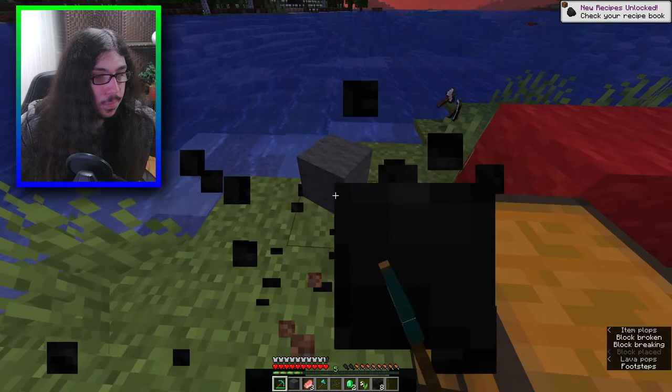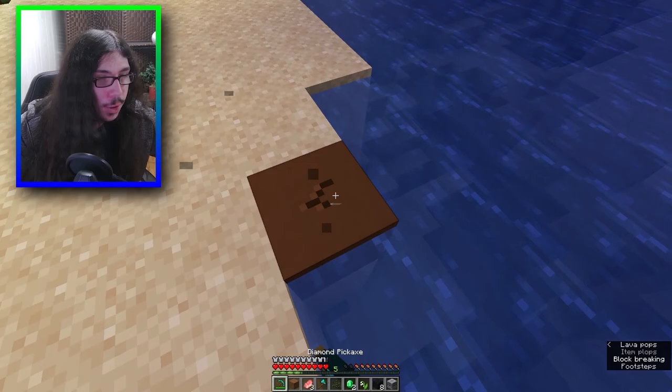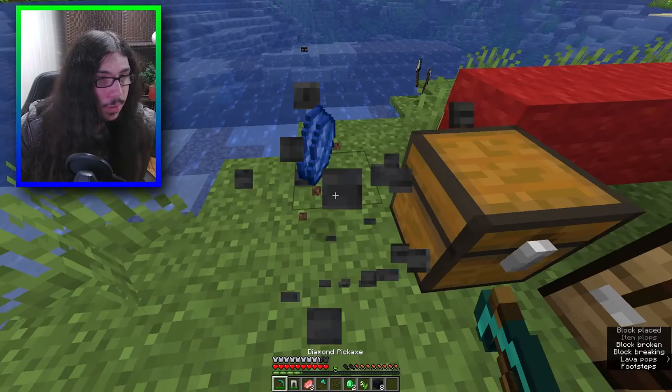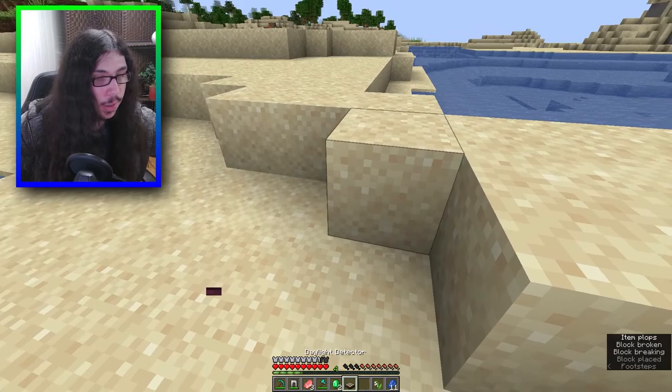That gave me that, that gave me nothing. Coal block - I can turn that into carpet and I didn't do that yet. Brown concrete powder. That's bastion loot - thorns, I'll take that! That gave me a loudness. Try enchanting stuff again - got our protection chest plate again.